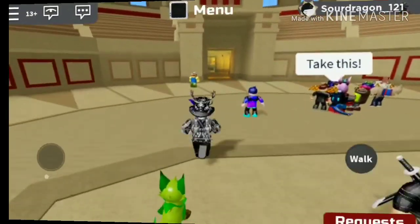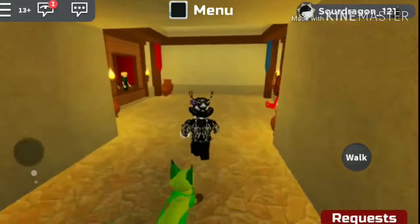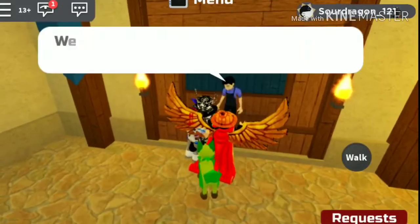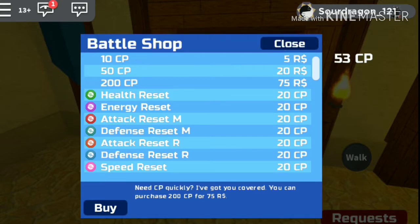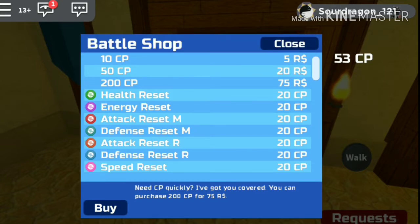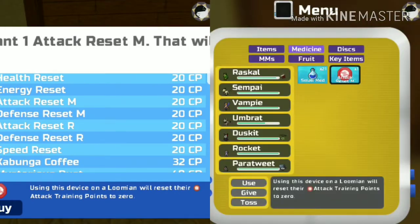Not to worry. If you go into Battle Glow and head down this corridor and to the left, you will come across two shops. As you can see, the battle points are actually pretty well priced. Right under that you have TP stat resets for every single stat.